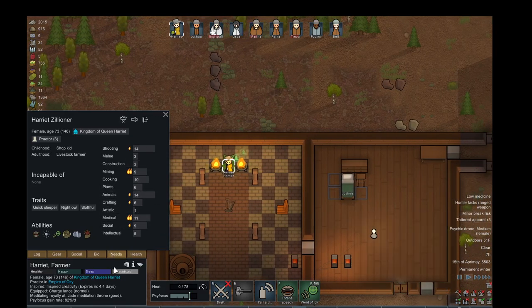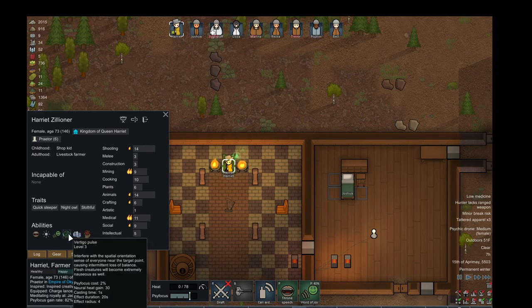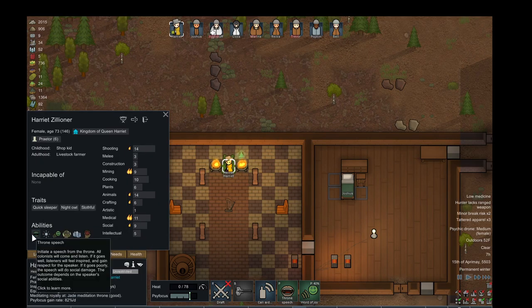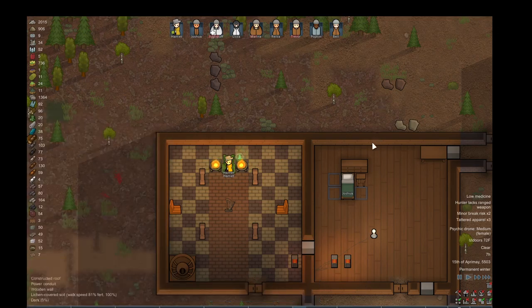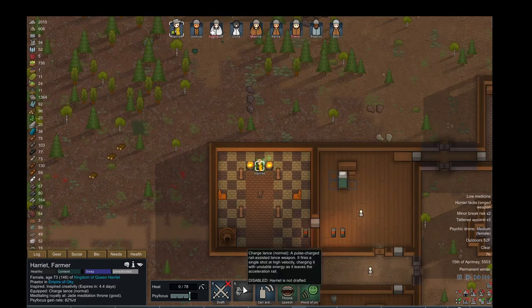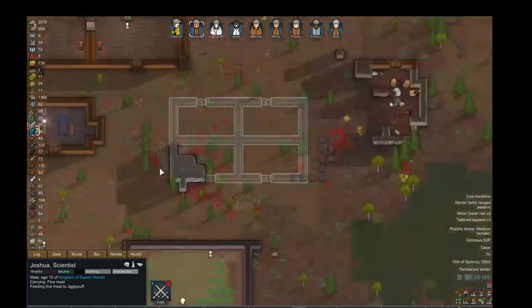She also has psychic effects where she influences people or something like that — I forgot what that is exactly. That guy's got some pretty sweet weapons: charge rifle, charge lance — that's a long range, kind of super high-tech gun.